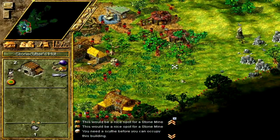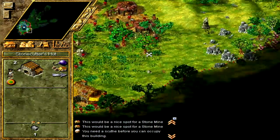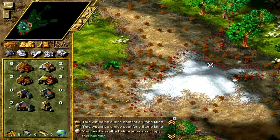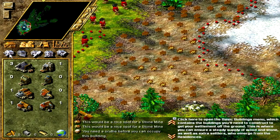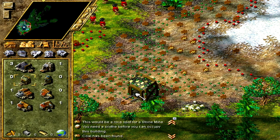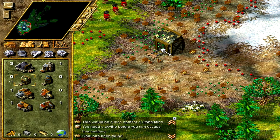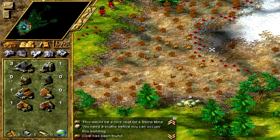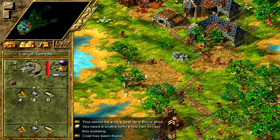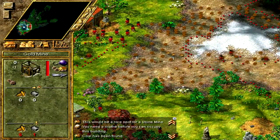We've got one stone cutter on this whole area and he's working his way through it well. We could get another stone cutter — that makes sense. The geologist is doing his job and there looks to be a nice area — possibly two gold mines. Let's do one there for sure. I can see a mountain in the way — our priests can melt snow once we build the large temple. Let's focus on that one gold mine for now.